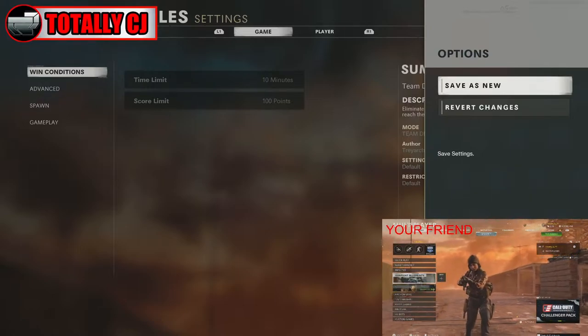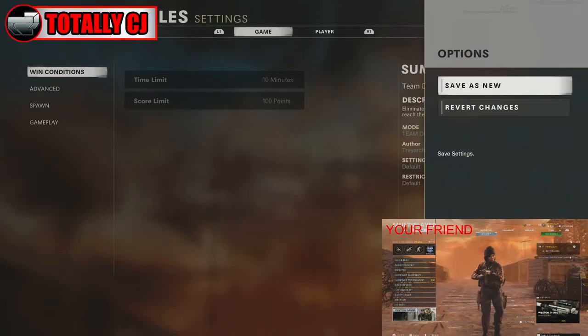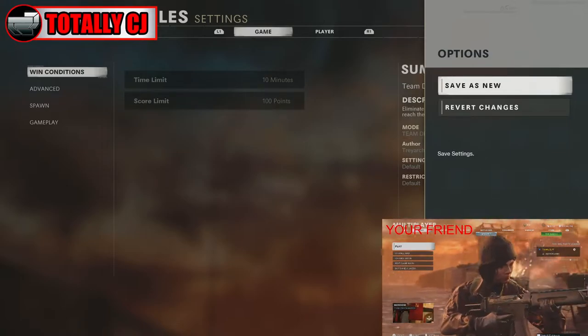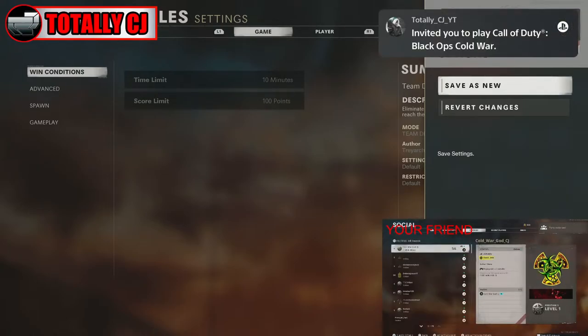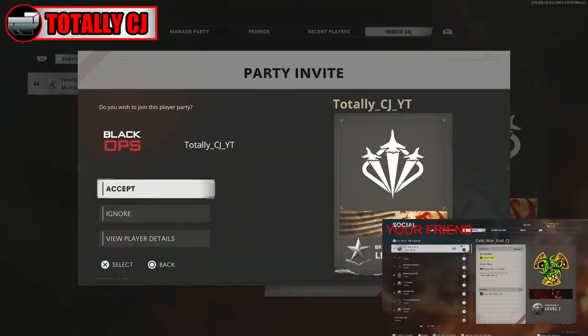Now your friend is going to be on the multiplayer screen. All he's going to do is go back down to custom games. Once he goes back to custom games, he's going to simply invite you again. When he invites you, you have to accept it through the game. I'm on PlayStation — I'm not sure if it works for Xbox or PC.